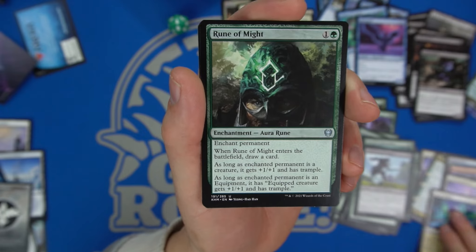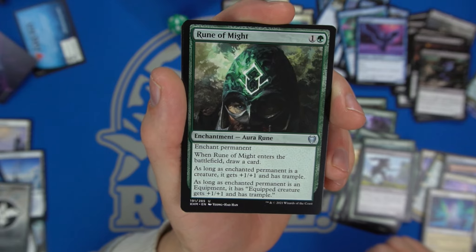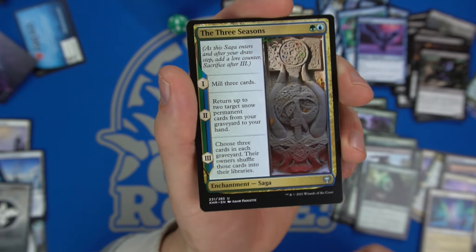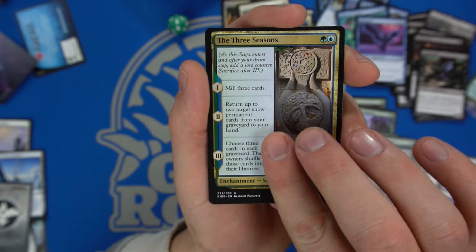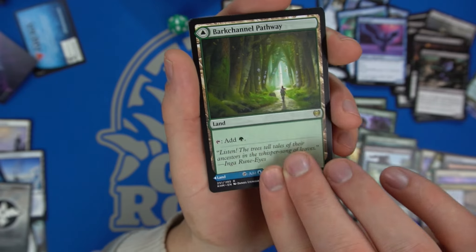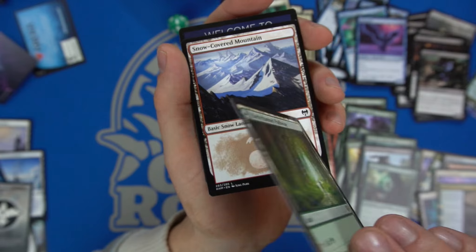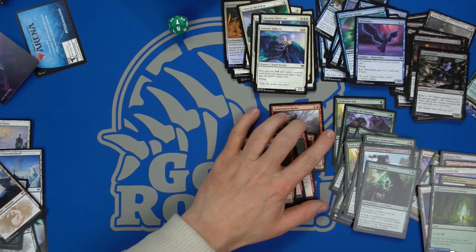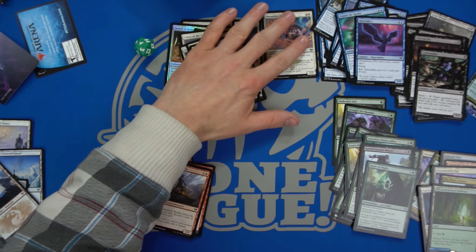We have Gates of Istfell — a white-blue dual land that you can sacrifice to gain two life and draw two cards. A Rune of Might that draws a card and gives plus one plus one and trample, or grants an equipment that ability. Another Three Seasons — interesting with some of the mill effects we have. And the pool is really pushing us toward green-blue with a snow covered land.